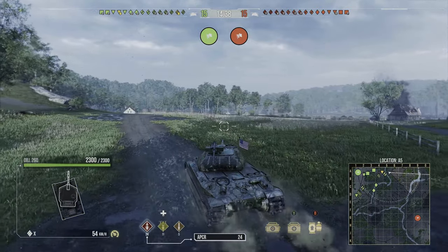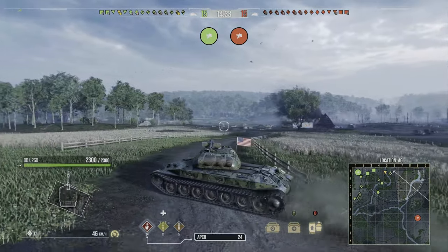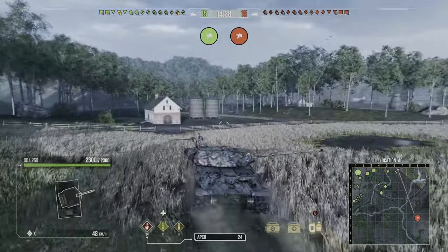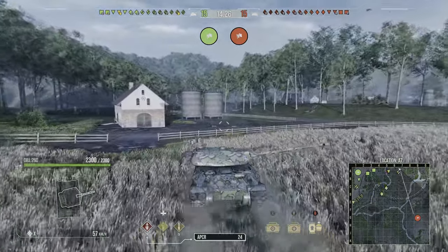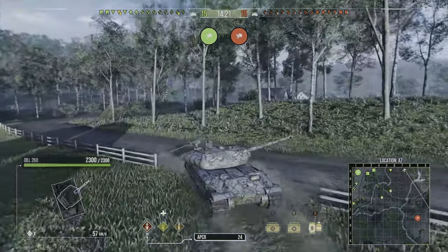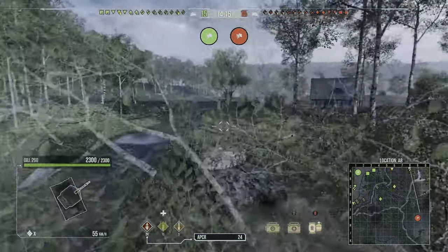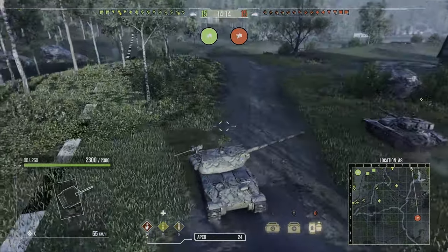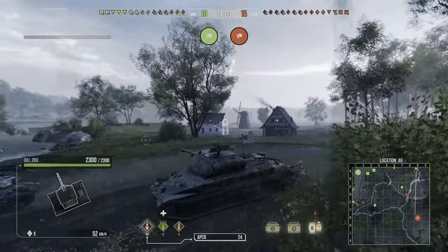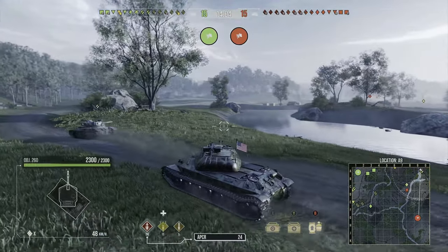I take a less precise route than usual because I was in a heavy tank and a little slower than a medium or light. If you were in a medium or light I'd say straight up just beeline it to D9 — that is your square, that's the location you want to get to. I take the scenic route to D9 here, but eventually you want to be ending up at D9. In a very mobile tank, just cut straight across where that light tank is and go straight to D9.